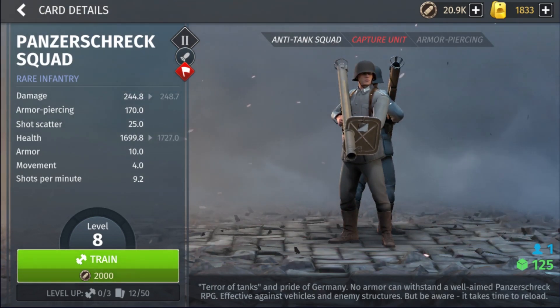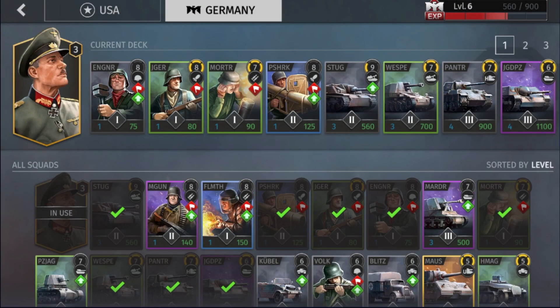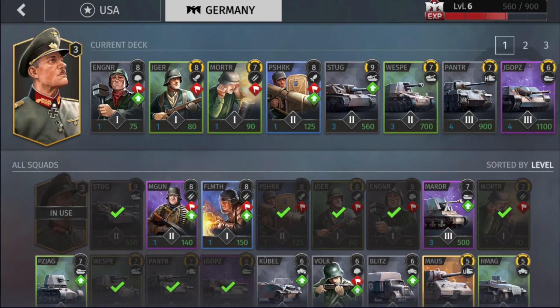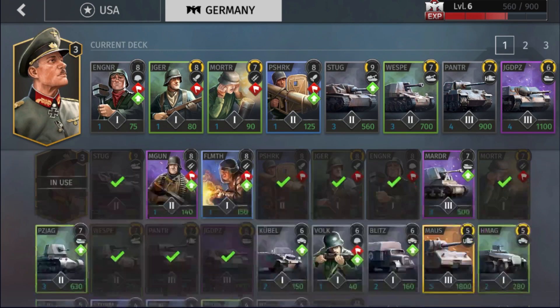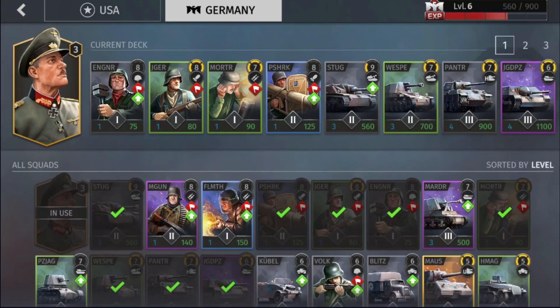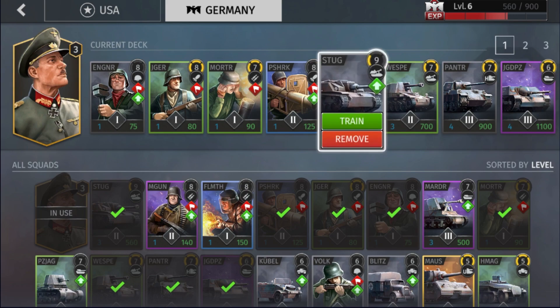I run Panzer Schreck Squad specifically to attack my opponent's anti-vehicle units — if I can't fight them with my own vehicles, I'll use Panzer Schrecks for support. They're not super critical to the deck and you could definitely cut them and play something different, like a machine gunner for infantry support or a Panzer Jaeger for more anti-tank. But they're very useful if you're losing a tank battle or need to protect other vehicles from Wolverines.